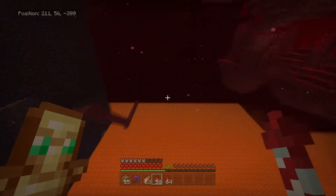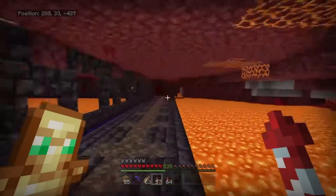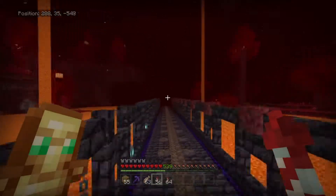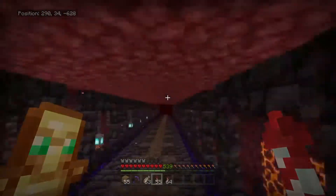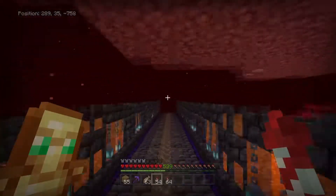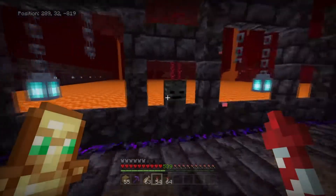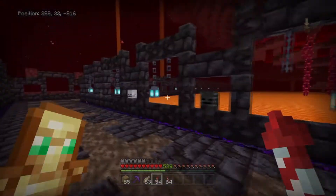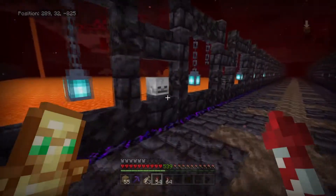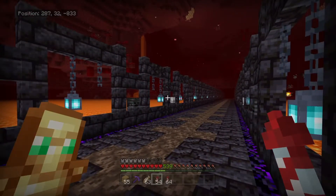All right, so the nether castle starts here. There's going to be a walkway that Eddie's been building — it goes all the way down and it's really long, it's going to take a lot of work to finish. We need to get a wither farm going just so we can get a bunch of wither skulls, because once I get to this end down here we need wither skulls all the way down every other one, and then skeleton skulls on the other ones. So we need a lot of skeleton skulls and wither skeleton skulls — that's going to be a big project in itself.